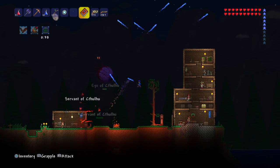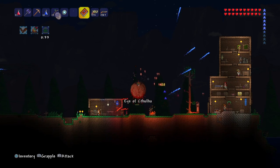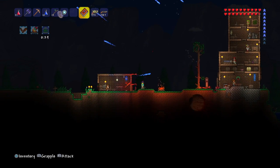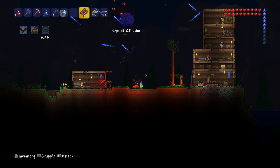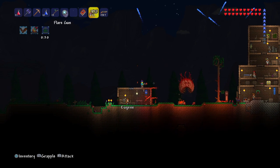I'm going to mainly use this book because that's the main weapon you need. You don't really need anything else - I mean you can just do it with all your five hearts - but I found a bunch of heart crystals today, so I have more health. Oh, see, he's transformed!